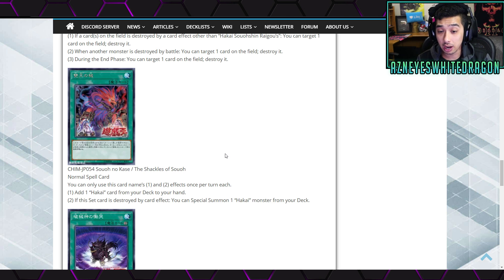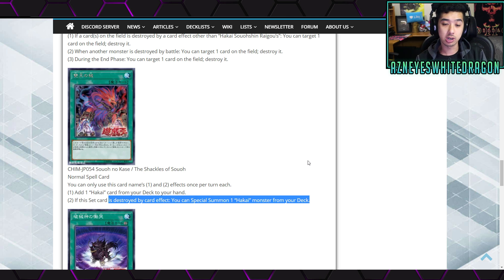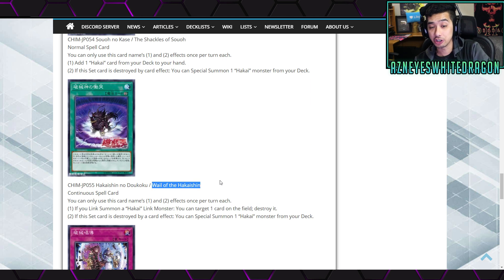The Hakai spell is a normal spell card where you can only use its first and second effects once per turn each. The first effect is to add any Hakai card from your deck to your hand - you have consistency right there. The second effect: if this set card is destroyed by a card effect, you can send all Hakai monsters from your deck to the graveyard. That's actually pretty good, and you can incorporate a lot of things - though remember there's the downside that you can only go for fiends.